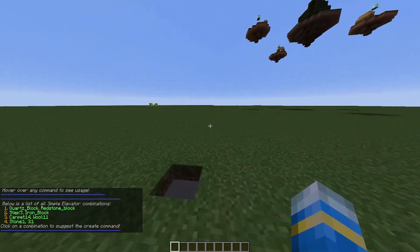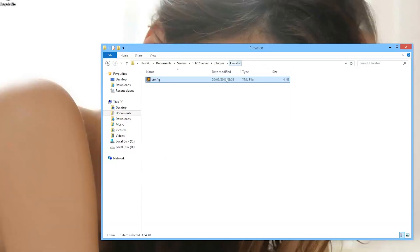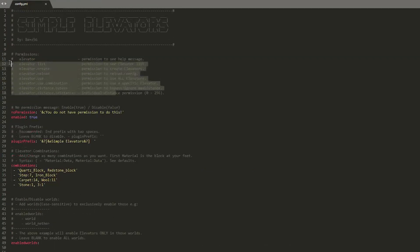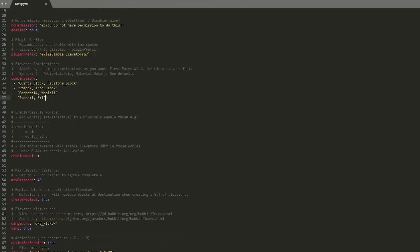So that's how it works in-game. We're going to have a quick look at the YML file on how we can change things. Here we are in the elevator folder — there is a single YML file. If we open this up we can see everything we can change: up at the top we have a list of permissions that your players can have, so they can use elevators and create their own.